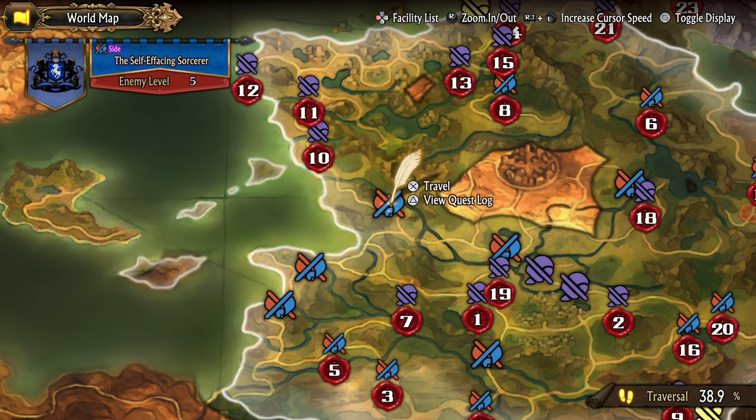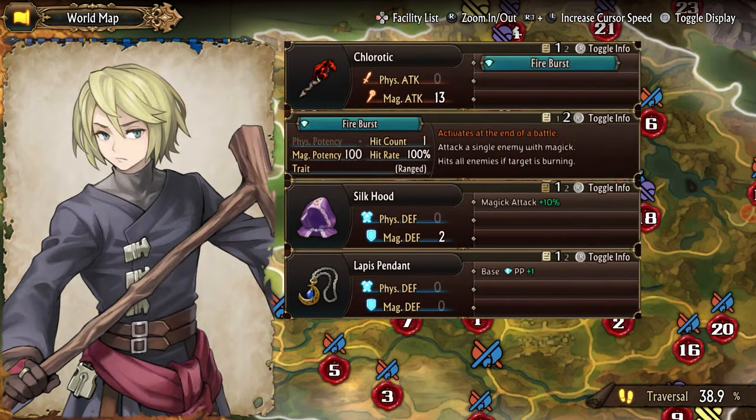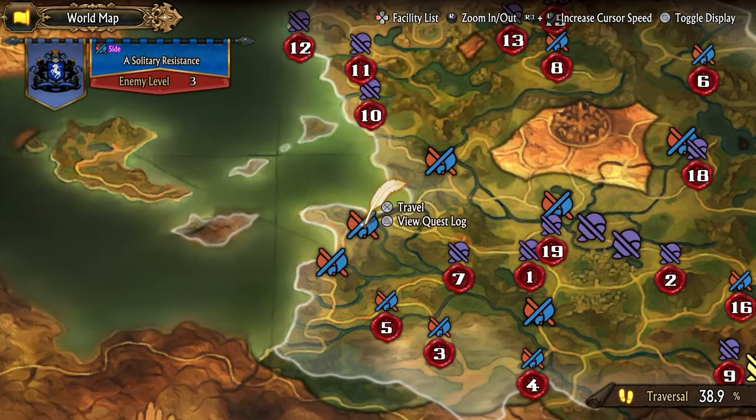I'll now show all the remaining characters in the first region. Orch is a level 7 wizard — he gives a lapis pendant when executed. When recruited, you get his silk hood and he can explore two ruins that each give a lapis pendant.